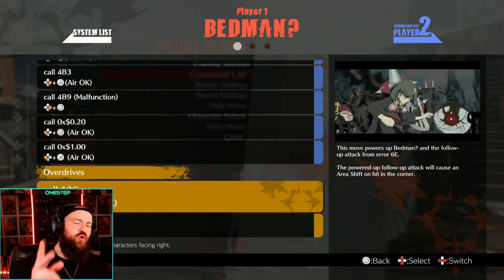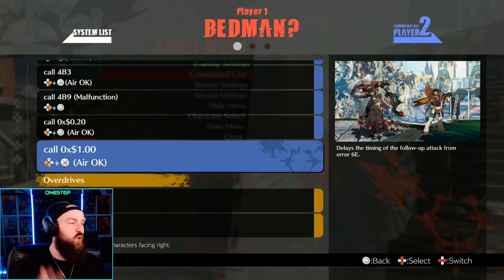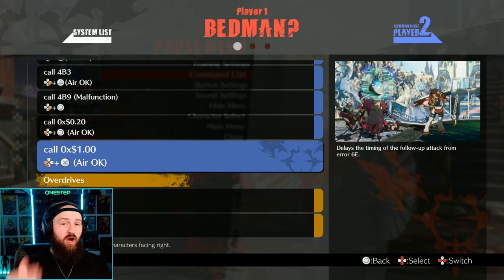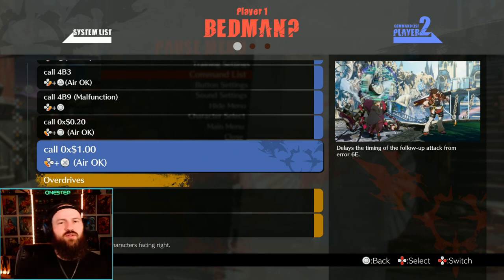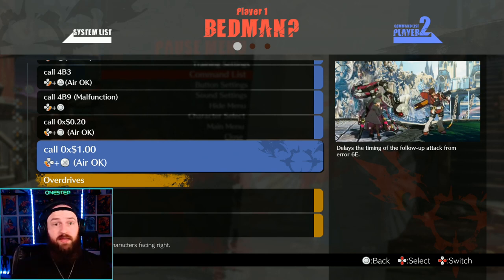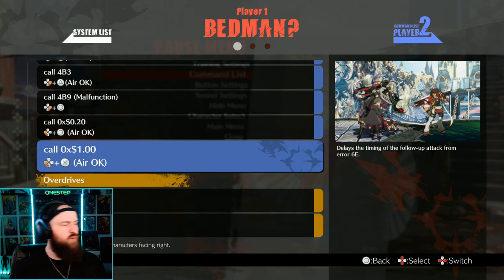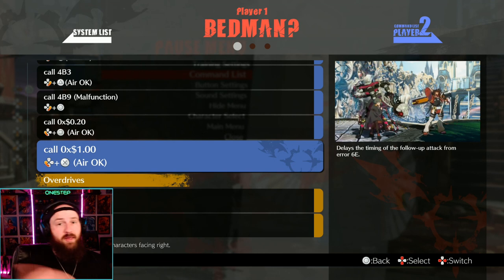Now with that being said, you have two extra special moves: down back punch and down back X. What these do is they actually delay your automatic follow-up attack from error 6E, or put it out even faster. So your opponent has to keep guessing — are they gonna delay it, or is it coming out sooner than they thought?